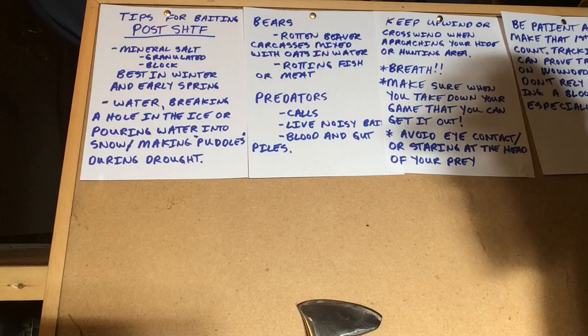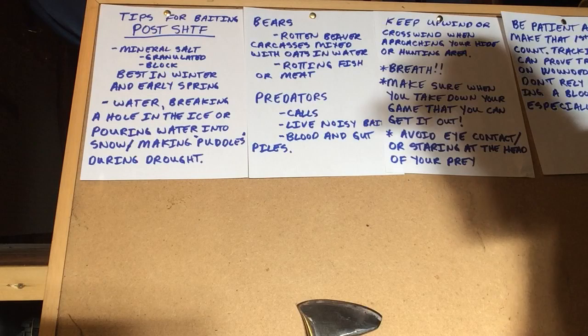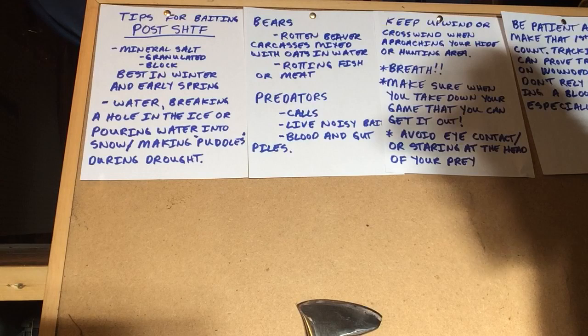Salt blocks work great right now — most of them are blue, red, or yellow sulfur salt blocks. In an SHTF situation, those might become a marker that someone else could easily see. So if you use the granulated method and put it into a stump, that would work really well for you.